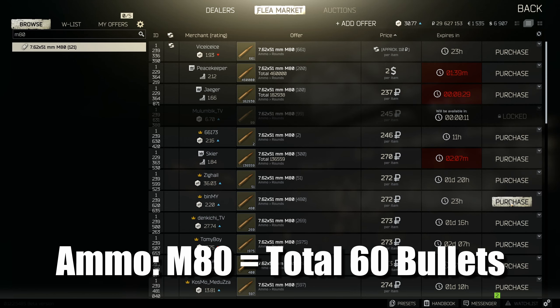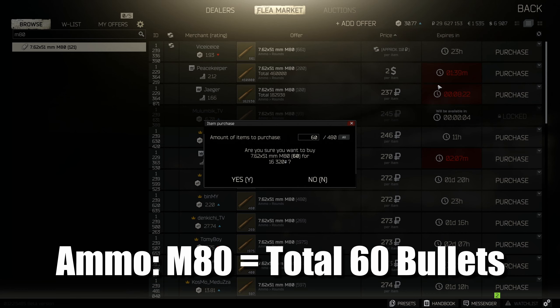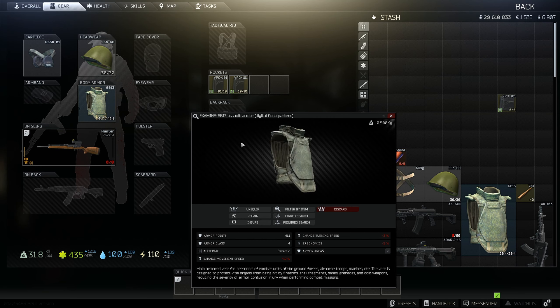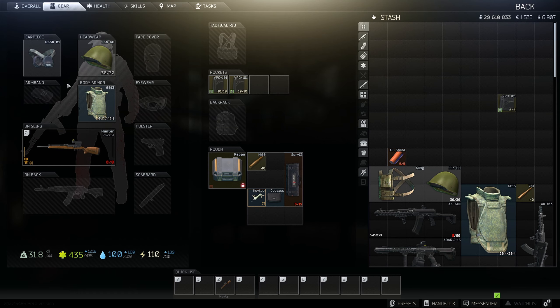The great thing about this loadout is you can be very sparing with bullets. They stack in 40s, and with two magazines you only need 60 bullets total — that's about 16k. It's expensive, but this is why you have your alpha container: you can store 40 bullets there, so you're only losing 20 if you die. Hunters and SSH helmets are so common that other players won't bother picking up your gear, so your loadout essentially self-insures.